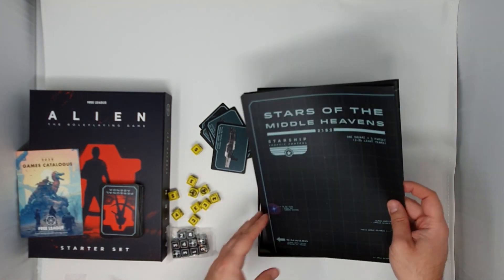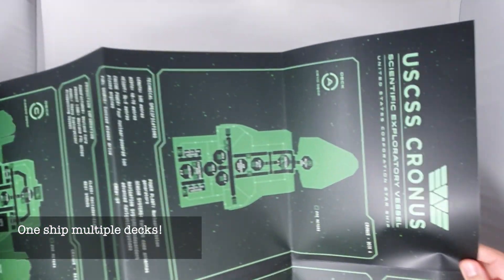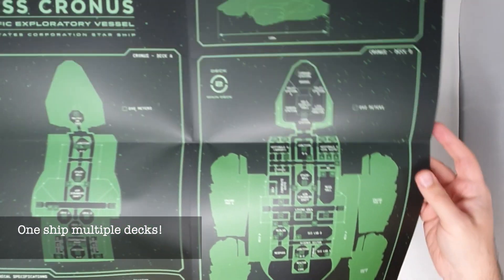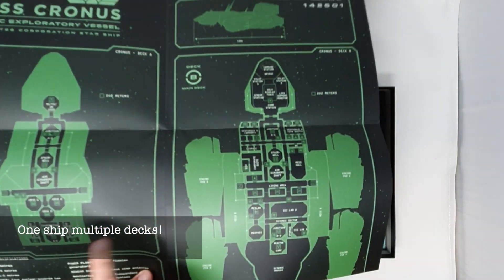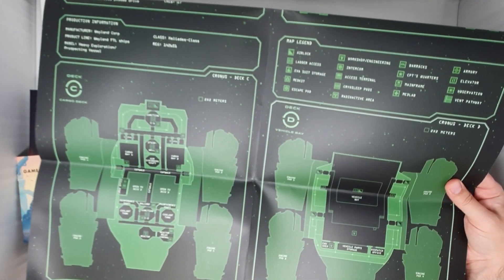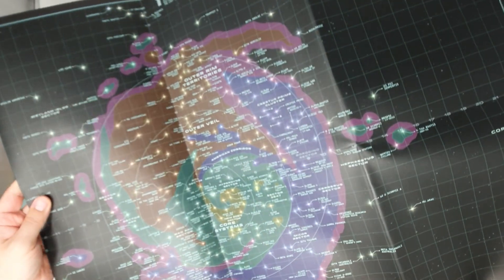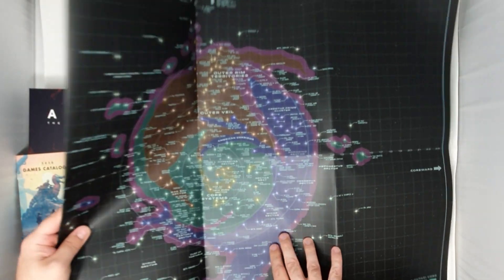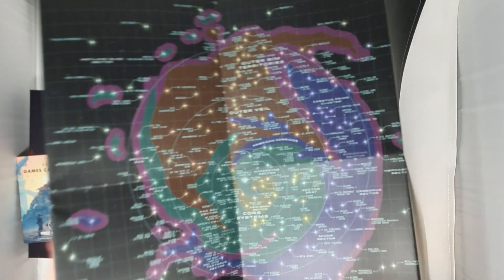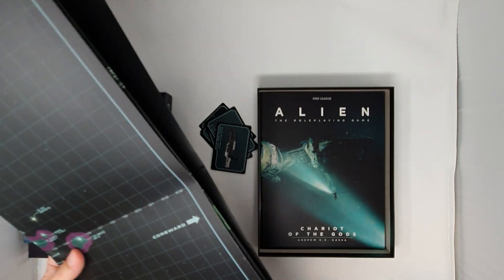And then we have a map, which is really large. It looks like it shows different spaceships, like USS Cronus, and different decks — Deck A and Deck B of the ship, and the cargo deck. There's also Weyland-Yutani, and there is a star map as well with Earth in the solar sector. So it looks like in this game you can travel in space to different planets.